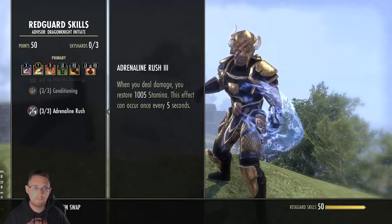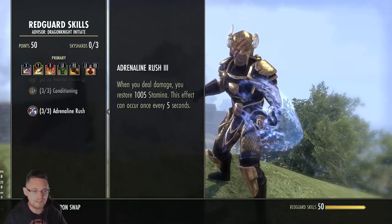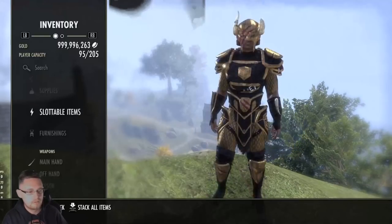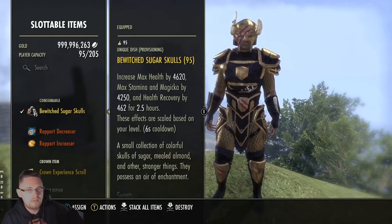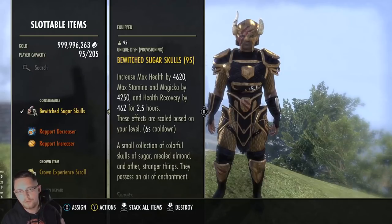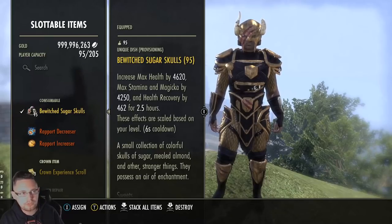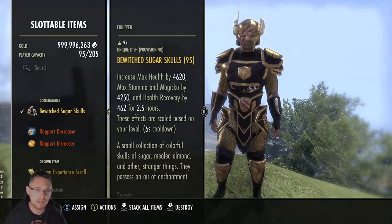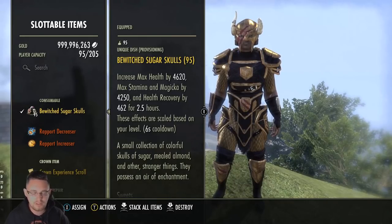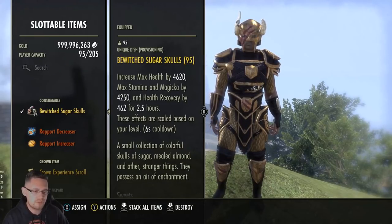You mainly want to go for a resource-based race, but you don't have to - I tank with a Wood Elf. For main tanking trials, Bewitched Sugar Skulls is pretty good food. You don't have to go with that though. There are other options - you can go for food with magicka recovery and consolidate your champion points differently to get more resources, or use different traits on your jewellery to get different resources.